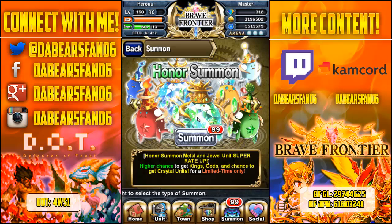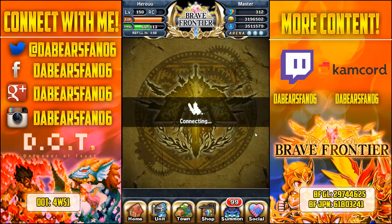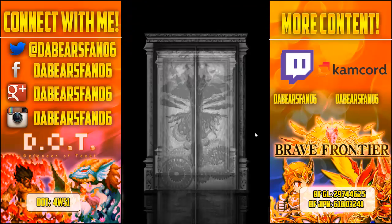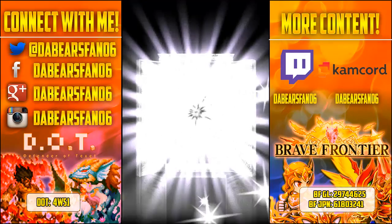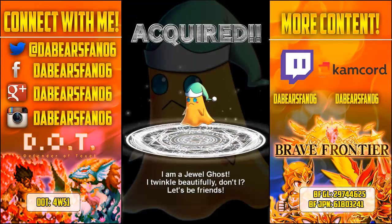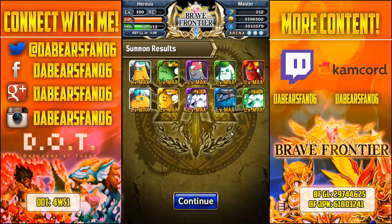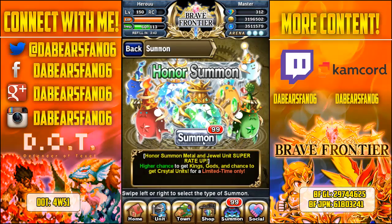They actually put crystals in there finally. I have boodles and boodles of summons so let's do it. Silver door first — see what we get. Jewel ghost, dark crystal, earth crystal — heck yeah, that was perfect, I'll take it.